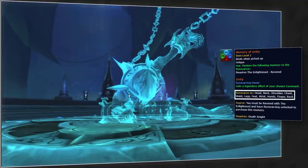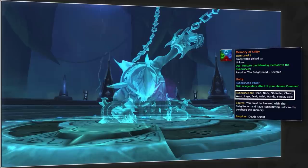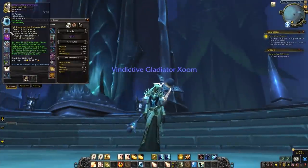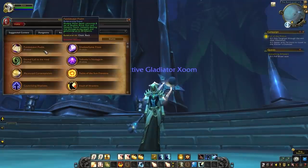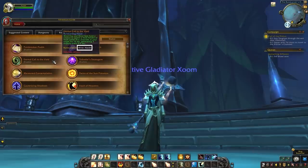Due to its ability to be crafted on any slot, we will not be covering which slot to craft the covenant legendary Unity. Instead, factor in two things: you'll inevitably be using 4-piece tier, so don't craft this on an overlapping slot or a slot with good stats for your spec. You'll also want to account for your standard legendary, which can only be crafted on limited slots.